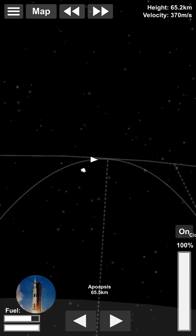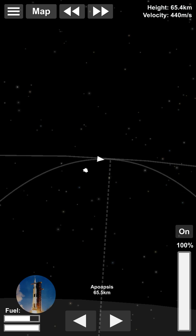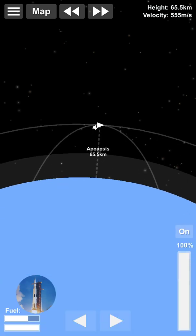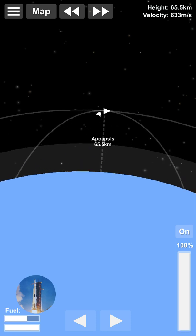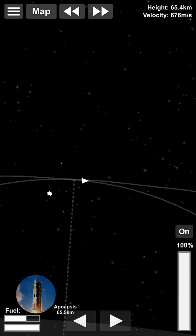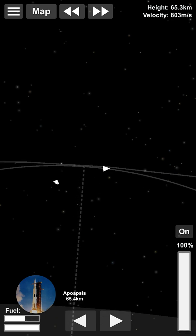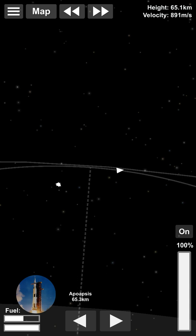What I want to do is get my apoapsis just below the periapsis of my target, and then get my periapsis as close to my apoapsis as possible. That's just the easiest way to do this — there are other ways, but this is the simplest.